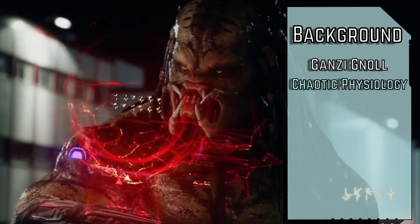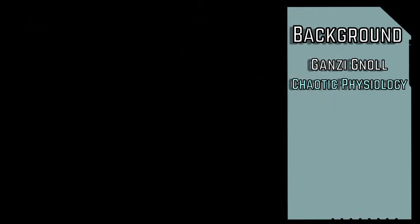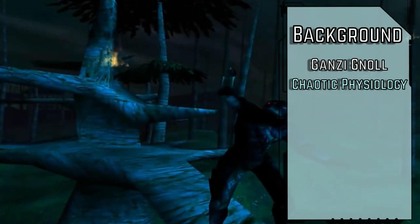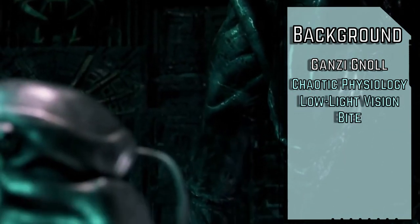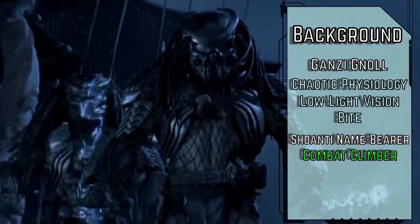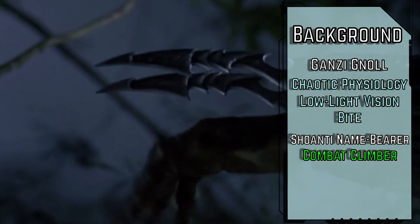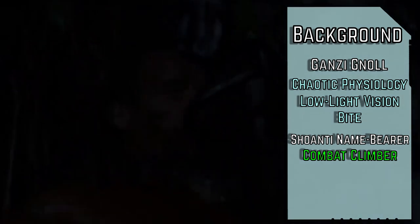At the start of each day, we gain resistance equal to half of our level against either acid, electricity, or sonic damage chosen at random, and we gain a +1 circumstance bonus to saving throws against any effect that would inflict the controlled condition. We also gain low light vision, along with a bite unarmed attack that deals 1d6 piercing damage. We'll take the name bearer background, since we're already blooded and have our clan name, gaining training in athletics and our clan's lore, along with the combat climber feat, so we aren't flat-footed while climbing and can climb with a hand occupied.